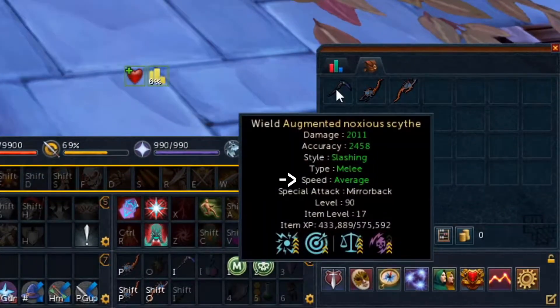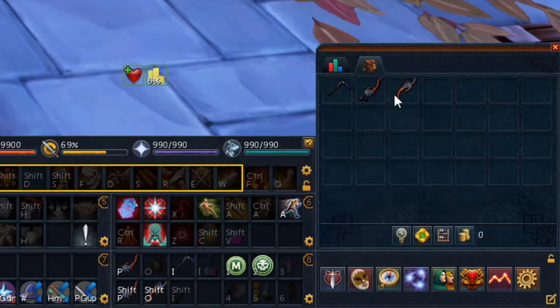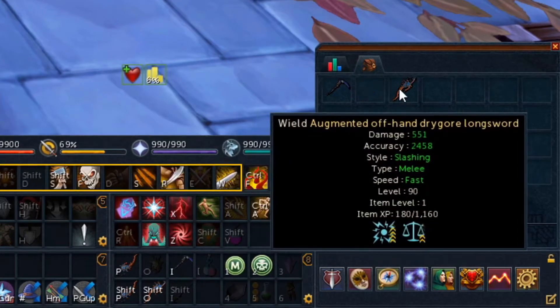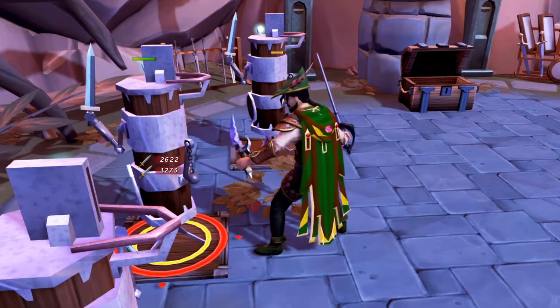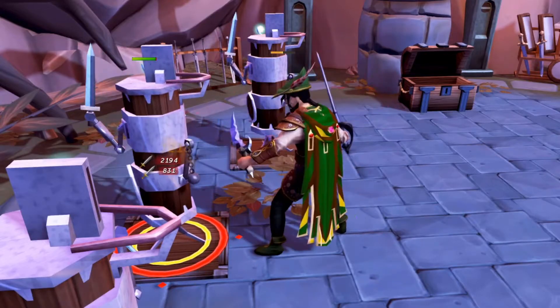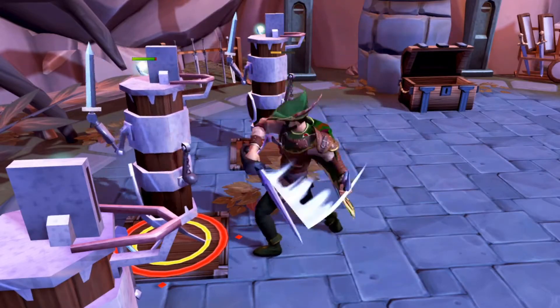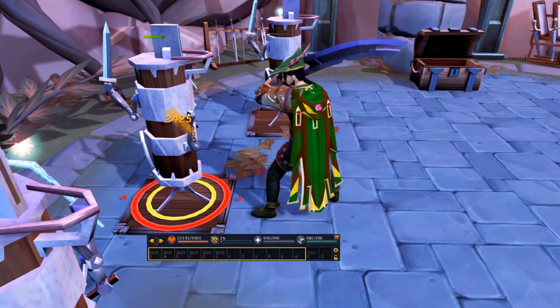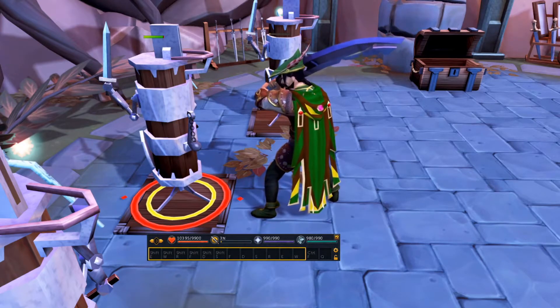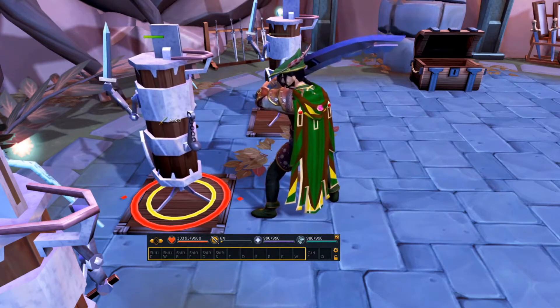Now I know some of you are a little confused when looking at your weapon's attack speed, thinking that because you're running a wand and orb you should be able to use your abilities faster than if you were using a staff. RuneScape wasn't very clear on this, but that's where I come in. If you were to clear away your revolution bar of all your abilities and then attack a dummy, you'll notice that you still attack them.